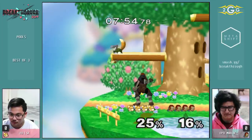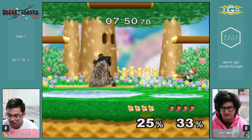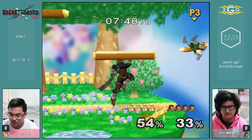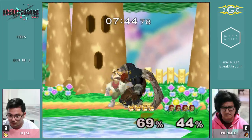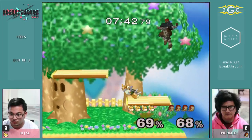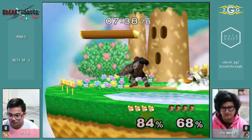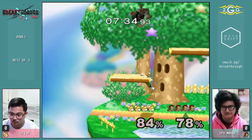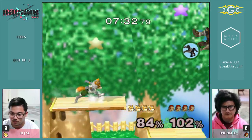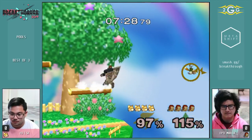So the big thing with Ganon is always: does the Fox want to challenge him on the ground, and can he double jump mix up on Fox? Can he get the tech chase reads? Ganon's one of the ones that has a kill option on every read. Sometimes there's a low risk one, but Ganon can read tech away with Warlock Punch — and you're dead. He can read tech in with Stomp — and you're dead. And then he has a lot of ways to cover three out of four options: he can down smash three out of four, he can dash attack three out of four.